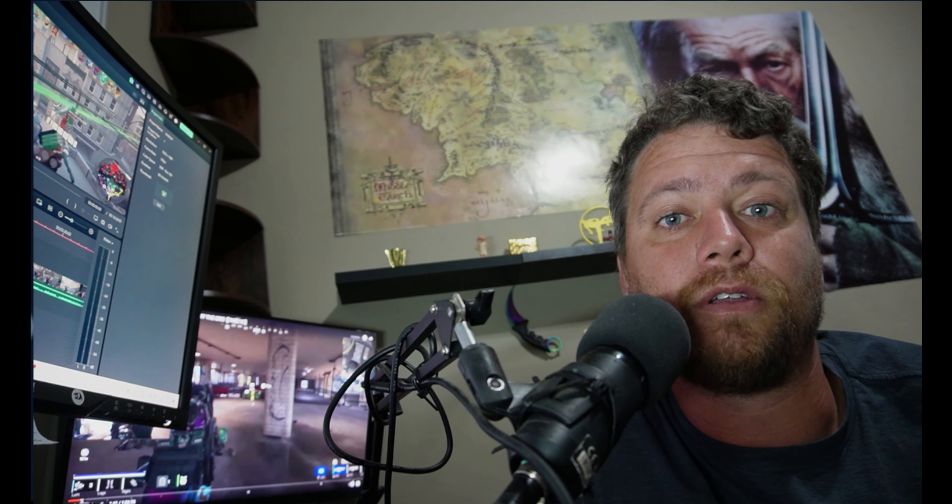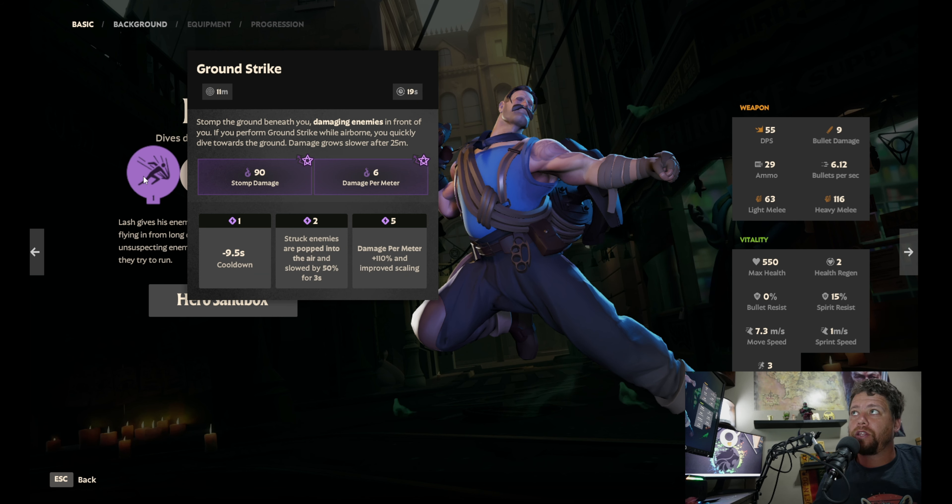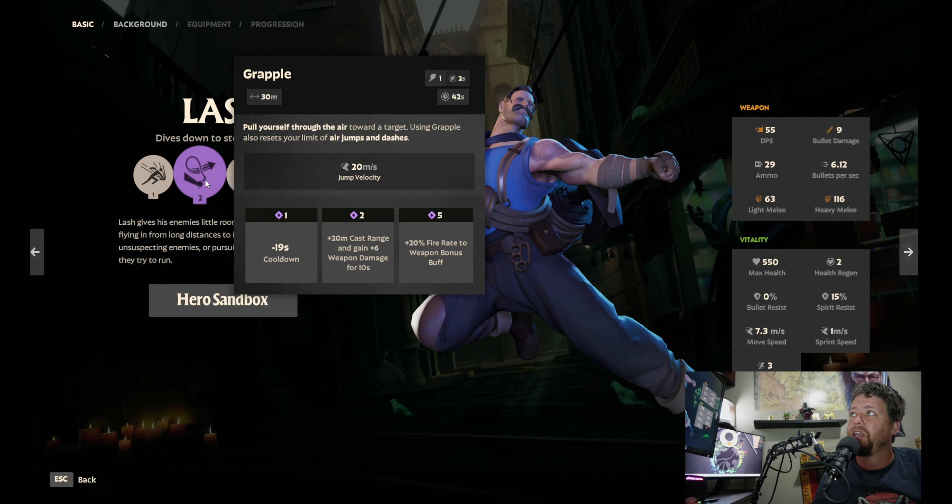Let me run through Lash's skills. First is Ground Strike — you stomp the ground beneath you, and it's better from an elevated position. You can see me jump to high ground and smash down on the Abrams for a ton of damage. Damage grows slower after 25 meters, so Mystic Leap is a great item — you jump up and smash down into enemies. The Grapple lets you either engage or escape, leashing yourself to someone, flying up into the air, and then dashing down.